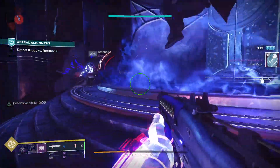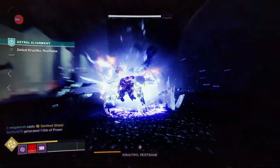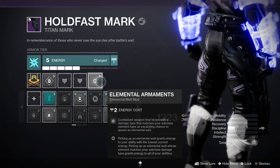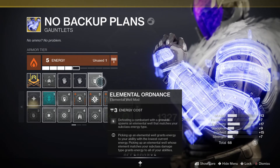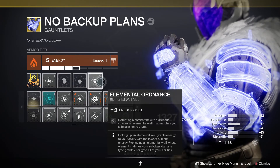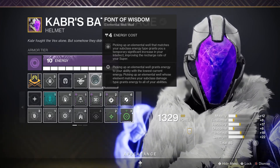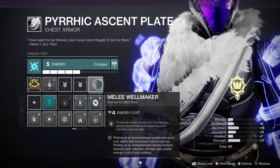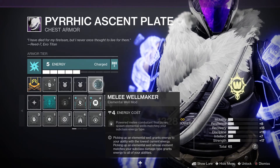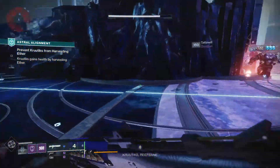For mods: Elemental Armaments — kills with a weapon of the same energy type as your subclass spawn elemental wells. Elemental Ordnance — defeating a combatant with a grenade spawns an elemental well matching your subclass energy type. Font of Wisdom — picking up an elemental well gives a boost to intellect, meaning your super respawns much faster. Melee Well Maker — powered melee final blows spawn elemental wells matching your subclass element type.